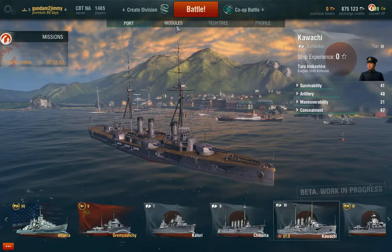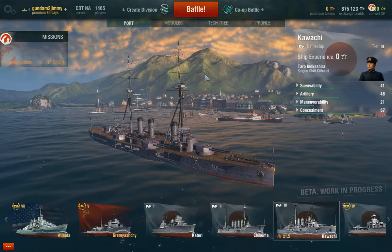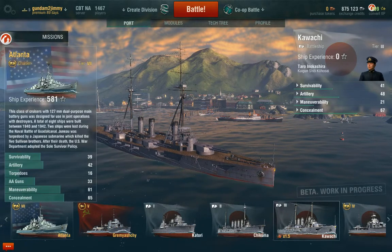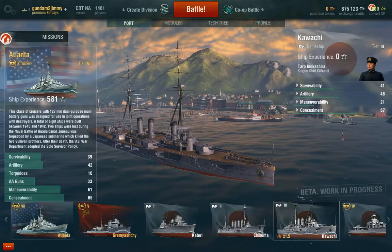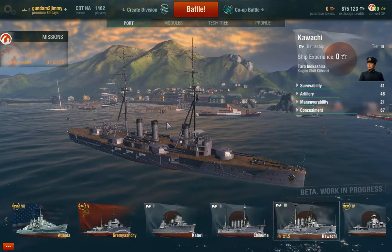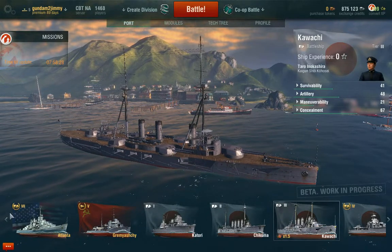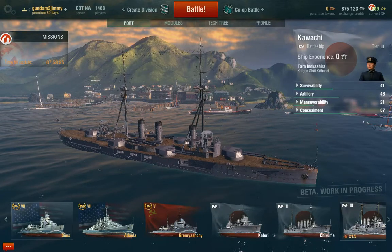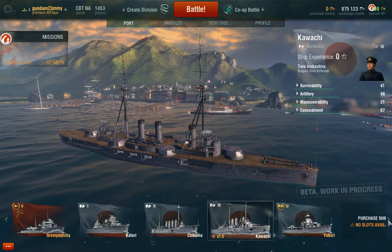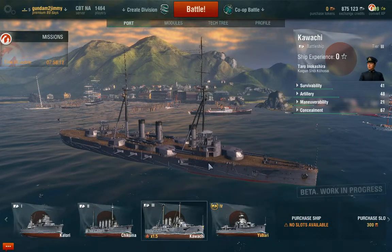The Kawachi leads to the next battleship, which leads to the Kongo. The Kongo is going to be a ship I'm keeping. I just need to find an American cruiser to put the commander in for when I switch to the Atlanta - I'm thinking a Cleveland. So, World of Warships closed beta: buy a pre-order pack to get in. The Sims is about the 5-inch guns, the Gremyashchy is about those giant guns, and the Yubari is about the anti-air.